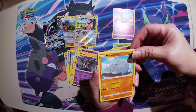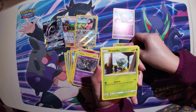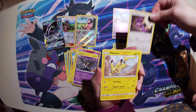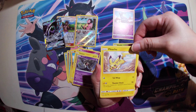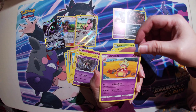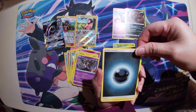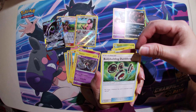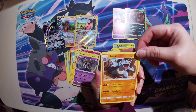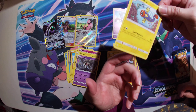A Rhyhorn. A Tangela. A Jupiter. A Noibat. A Pikachu. A Darkrai. Oh dear. An Energy — is it Dark, I think? Or a Ghost. A Body Building Dumbbells. A Rhydon. And an Electivire. That's it.